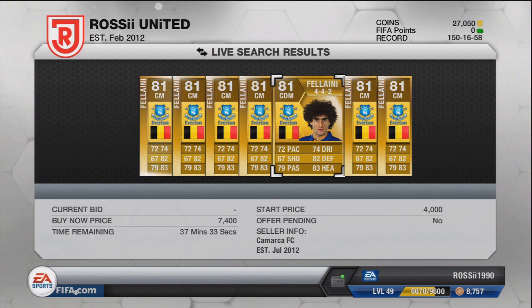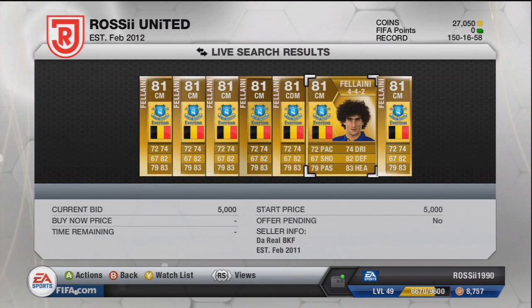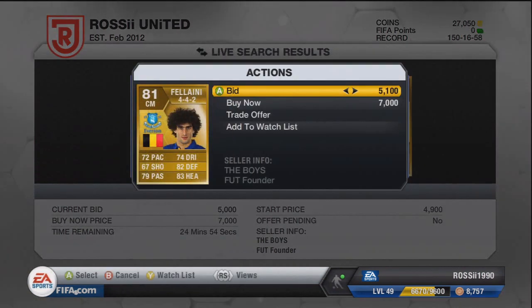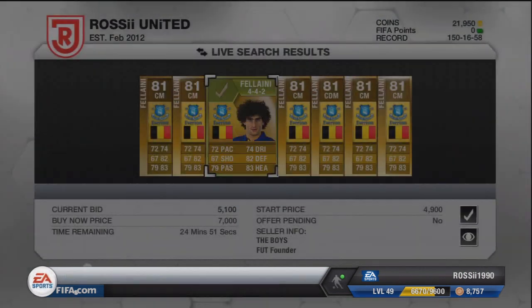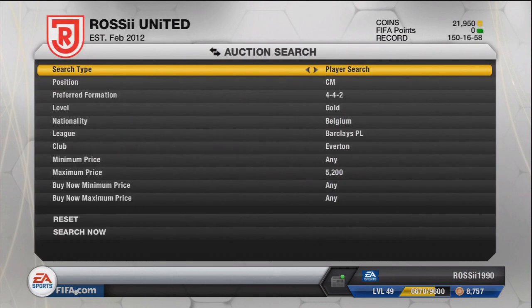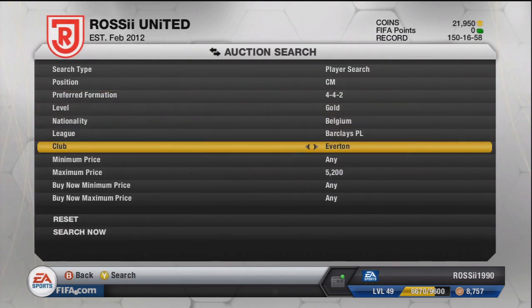There's one for 4k but that's in CDM - don't miss that because the CDM to center mid card probably costs around 1k, so lucky I didn't bid on that one. As you can see that one's on 5.5k, and there's one on 5k even. It looks like somebody's already picked up on this method, so we could easily move on to another player.